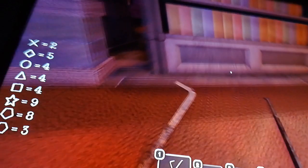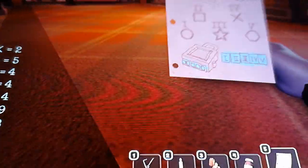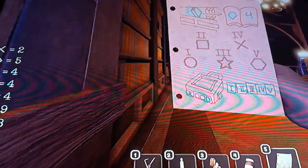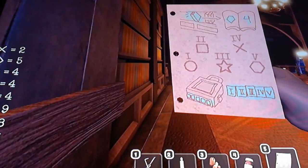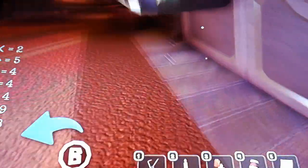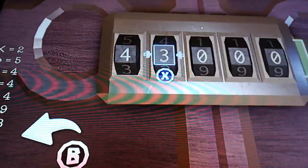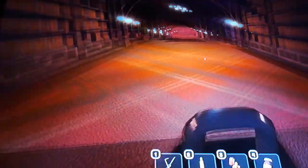Now if I check the code and look through: we have four, four, nine, two, and a three. So the code is: four, four, four, nine, two, three. Then you look over here, go in here, and you enter four, four, four, nine, two, three - and then the door is open and you're out of that library. It might look a little easy, but I tell you it's really hard to get the hang of.